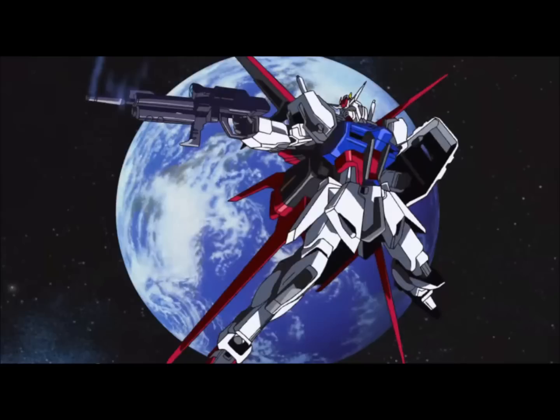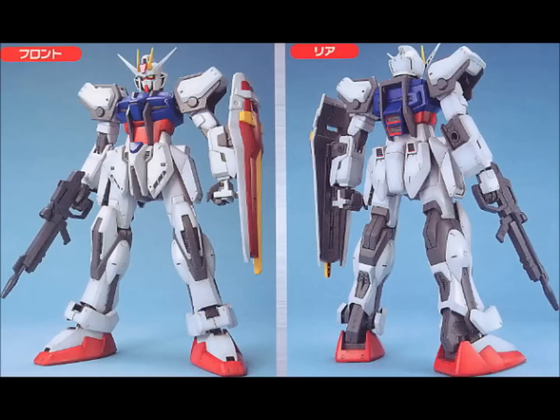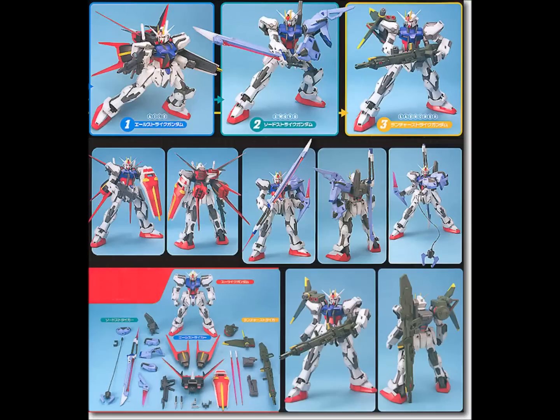Now let's move on to the 1/60 scale. We've got at least one 1/60 No Grade, which I'm not that familiar with at all, and then we've got the Perfect Grade. The 1/60 No Grade, from what I've seen, is similar to those 1/48 mega-sized kits of like the RX-78 and the Zaku. It has no Striker Pack of any kind — just the shield and rifle. And then there's another one called the Striker Weapons Set or something, which is basically a 1/60 No Grade Perfect Strike, minus the batteries — because this is before the Perfect Strike was introduced in the Gundam Seed Remaster.